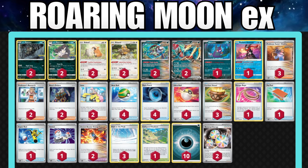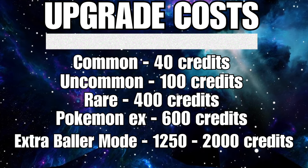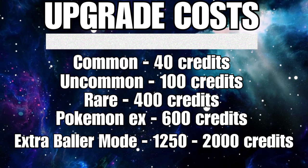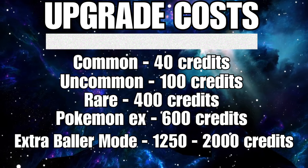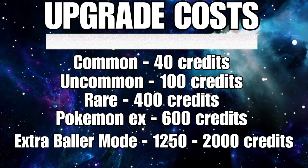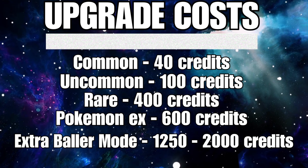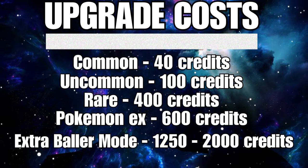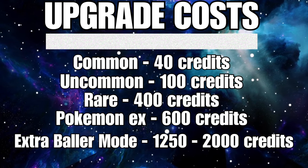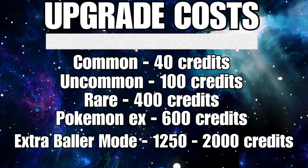Next, we're going to hop through some lists found from Japan or created on the Shuffle Squad Patreon and show you the upgrades. The upgrade costs are: common cards are 40 credits, uncommon cards are 100 credits, rare cards are 400 credits, Pokemon EX are 600 credits, and if you want better artworks, anywhere between 1250 and 2000 credits depending on the card.